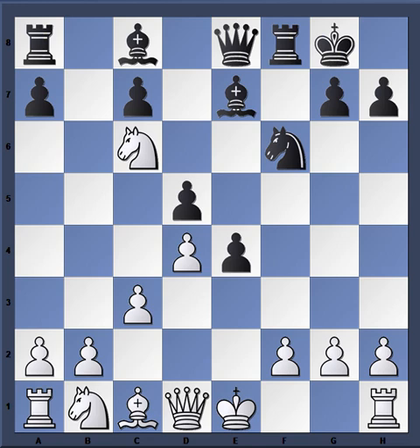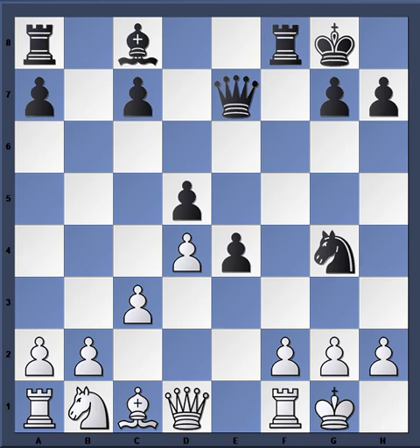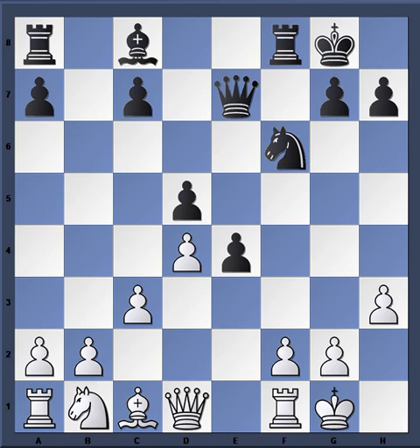Knight takes E7, Queen takes E7, castles, Knight G4 from Becerra. Notice with the queen on E7, moves like Queen to H4 are in the mix. Notice too the powerful cramping influence this pawn has — certain moves simply cannot be played. That's why having the opponent take space in your territory is bad; you want to fight that off as much as possible. H3, attacking the knight — you don't want to allow this setup. Becerra could play Knight F6, but it's kind of slow and allows the consolidation of white's position.